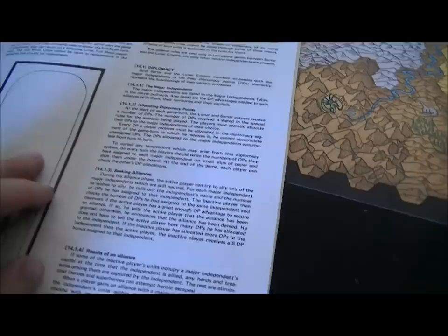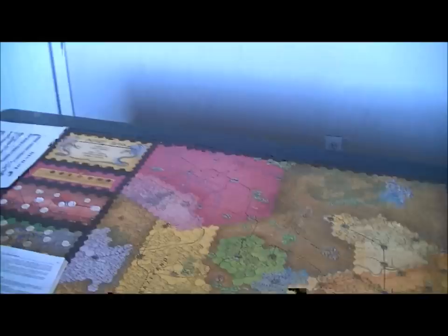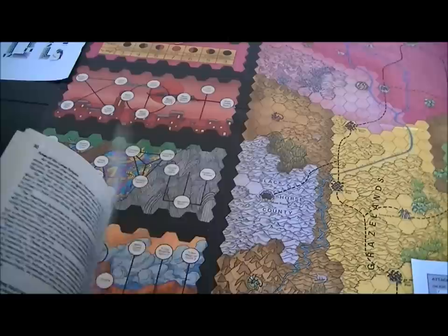If you fail there's a penalty. The person who's inactive gets five additional points towards that alliance, so they're already ahead of you and have just gotten a bonus because of your inept attempt to ally without laying the groundwork. There are other factors too — for example, if you go walking through a neutral independent, each unit that spends any time in a movement phase entering or sitting in the area is going to cost you one diplomatic point in that area.